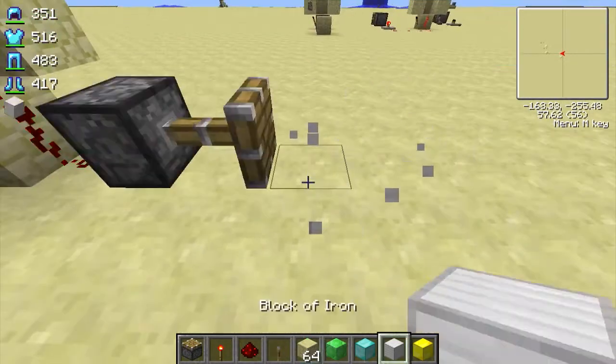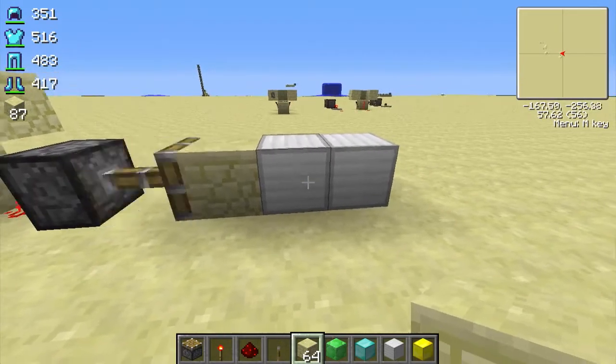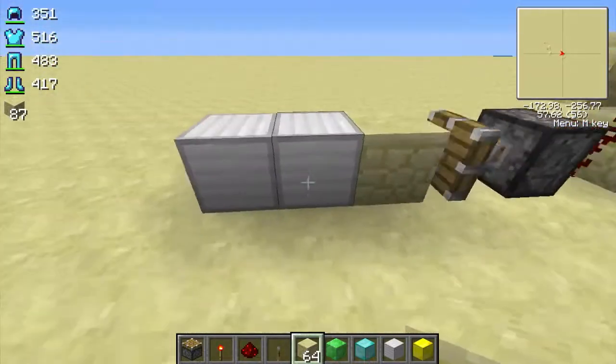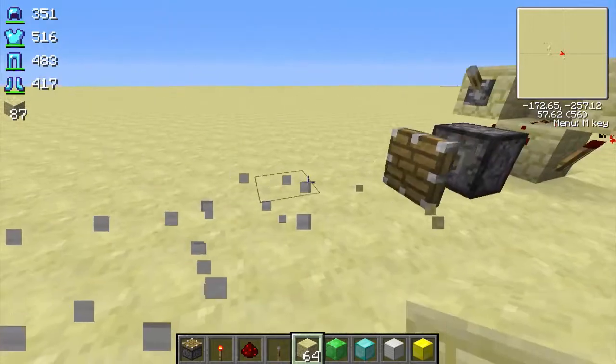Sometimes it doesn't work on the first try. Let's try iron — there you go, iron does work. You have to place it right when the piston goes in. It's a bit tricky if you have lag. You can't just do it again immediately — it'll just turn into a sandstone block. Let's try gold.